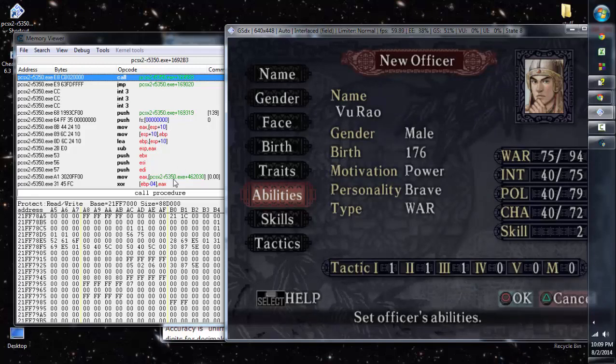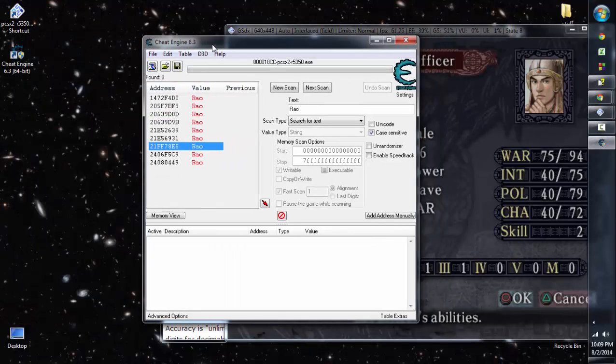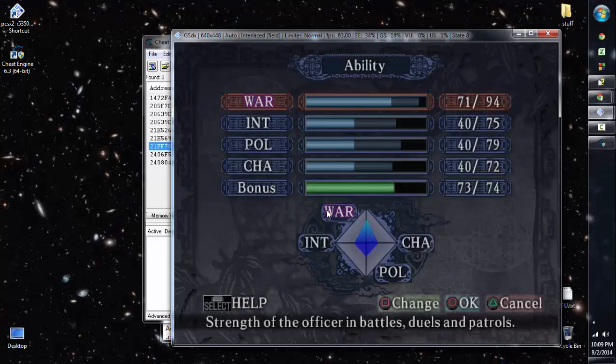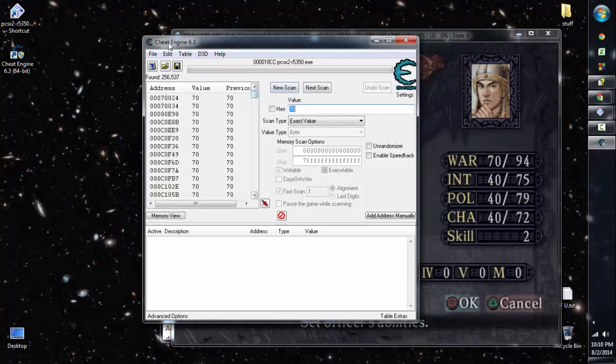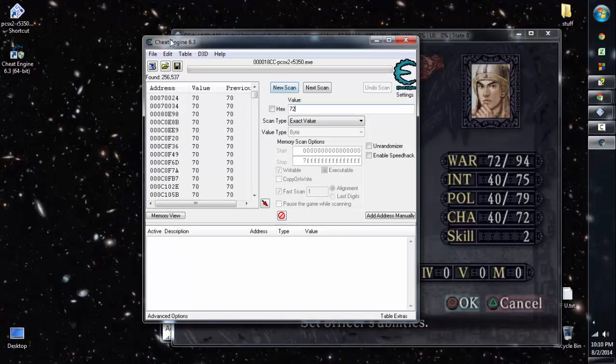Since searching by name isn't getting us anywhere, we should search for the ability values instead. War is set to 70, which is 0x46. Let's start a new scan, change the scan type to 'Byte', and search for value 70. It'll search for all occurrences of 0x46 in the roughly 500 million lines of memory. When we change the war value to 72 in the game, we then click 'Next Scan' — don't click New Scan — to search for values that changed to 72.